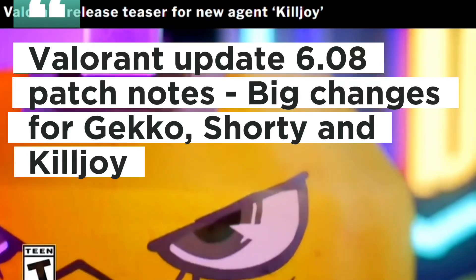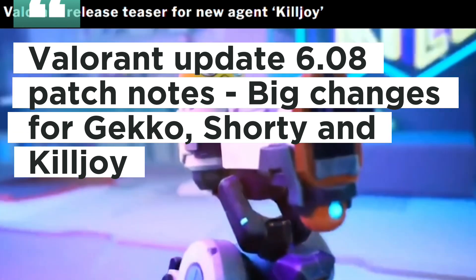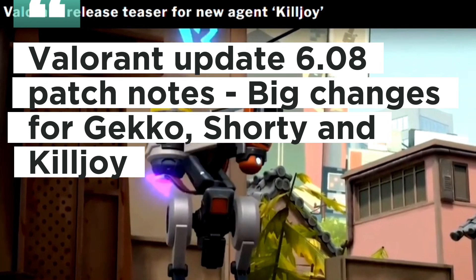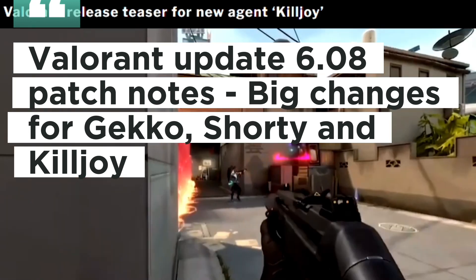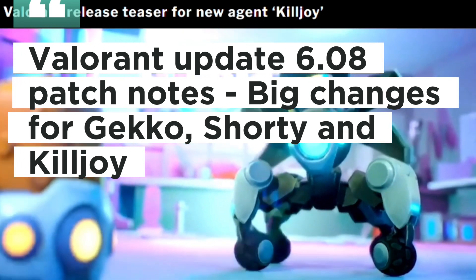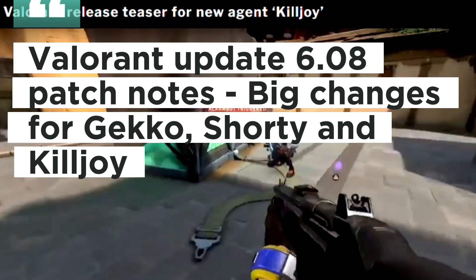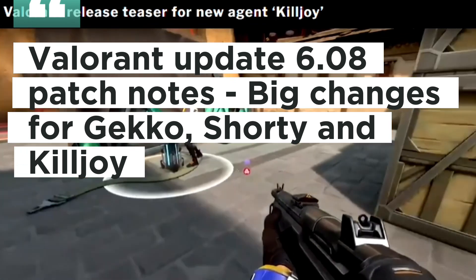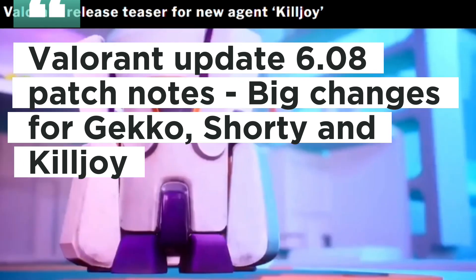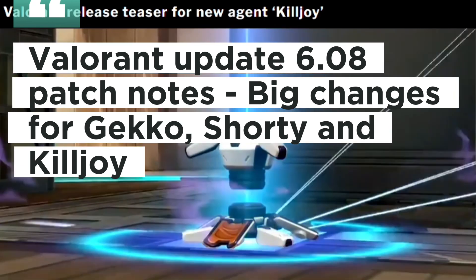Valorant Update 6.08 Patch Notes brings big changes for Gecko, Shorty, and Killjoy. Valorant developer Riot Games makes major changes to Killjoy, especially the ways in which her abilities interact with the environment. Valorant Update 6.08 reintroduces Bind in unrated and competitive modes, removes Icebox, and makes a variety of gameplay tweaks and bug fixes. The biggest changes have been made to characters like Killjoy, Gecko, and Shorty.